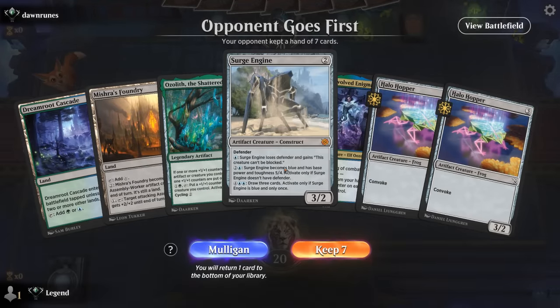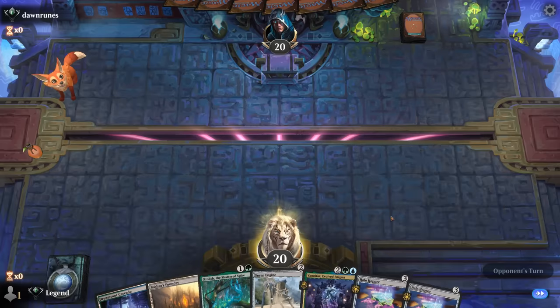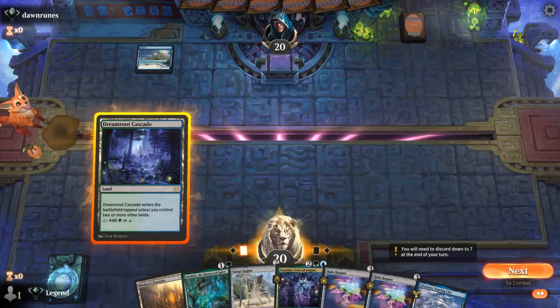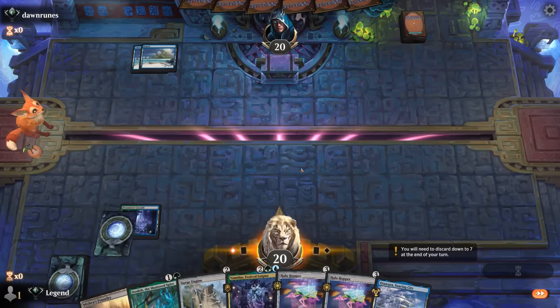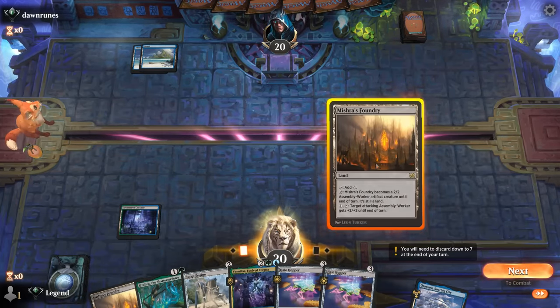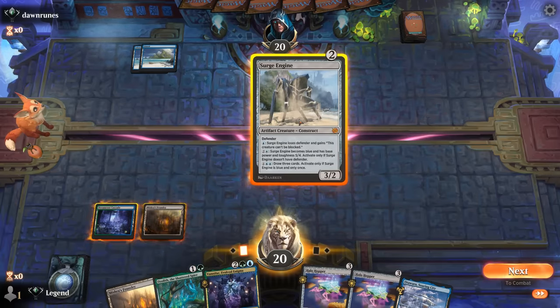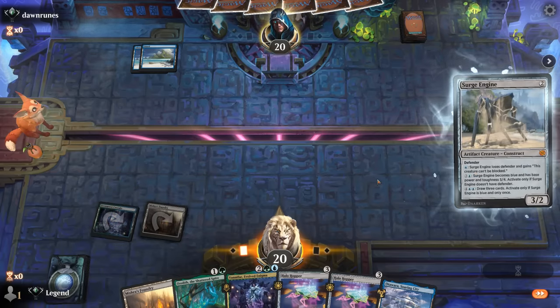We're on the draw, and this hand would certainly improve with another cheap creature to help convoke Halo Hopper, but I'll try it. Halo Hopper is good alongside Vanifar as we can quickly deploy them so they can pick up +1/+1 counters. Opponent is mono-blue, so we can expect a few counterspells. For now maybe go with Surge Engine so that can also make it easier to convoke Hopper in the future. Surge Engine is also a good mana sink, so it helps us play around counterspells.